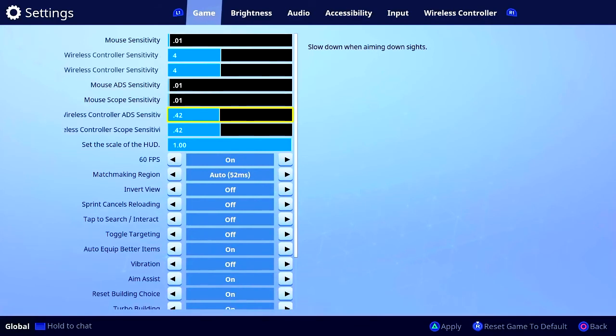Now let's cover the wireless controller aim down-sights sensitivity. Some people like having it extremely high, but if you have it high you're not going to hit your shots — the lower the better. When it's high and someone is far away, even the slightest movement on your right analog stick will move your character a lot. I suggest 0.42 as the best ADS sensitivity — it's fast enough to keep up with a running target but not so fast that it's hard to control.